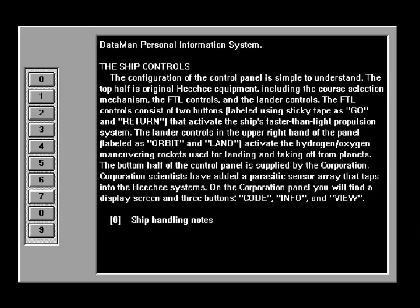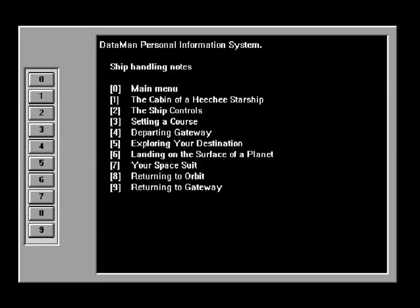That activates the ship's faster-than-light propulsion system. The lander controls in the upper right-hand of the panel, labeled 'orbit' and 'land,' activate the hydrogen-oxygen maneuvering rockets used for landing and taking off from planets. The bottom half of the control panel is supplied by the Corporation. Corporation scientists have added a parasitic sensor array that taps into Heechee systems. On the corporation panel, you will find a display screen with three buttons: code, info, and viewer. They don't really understand Heechee science, but somehow they've managed to add their own panel to the Heechee starships. We will suspend disbelief because that is what we're here for.